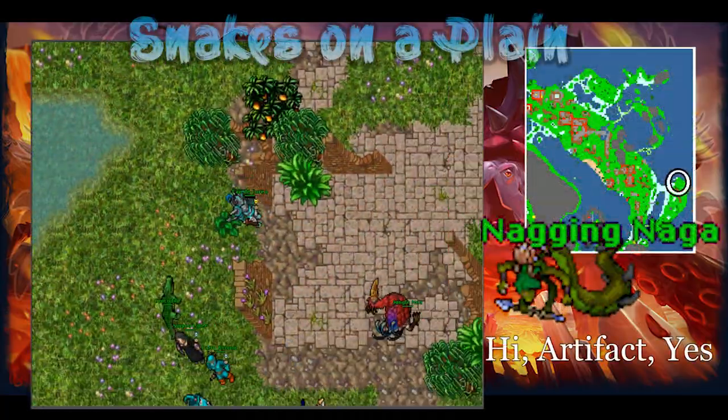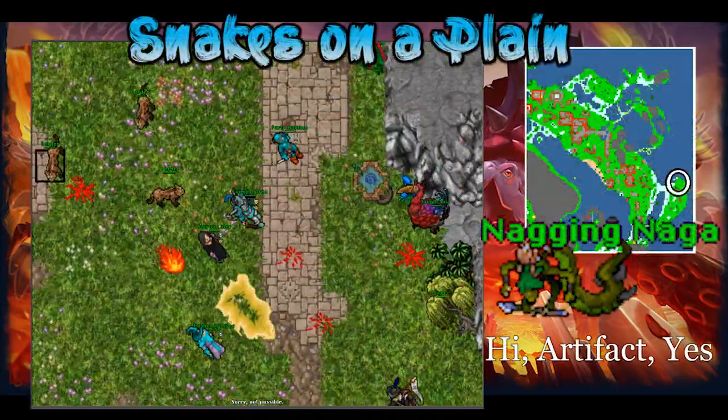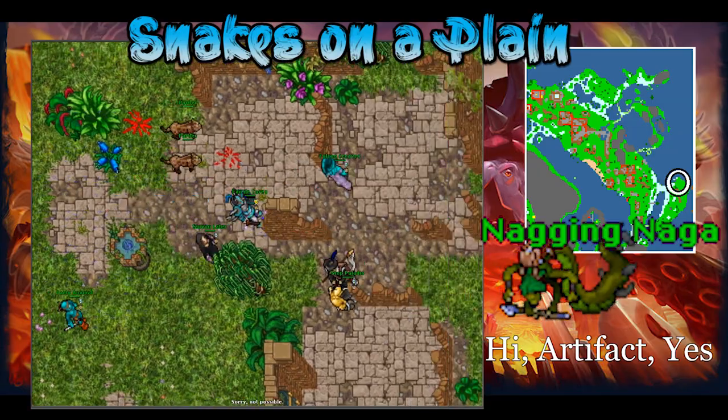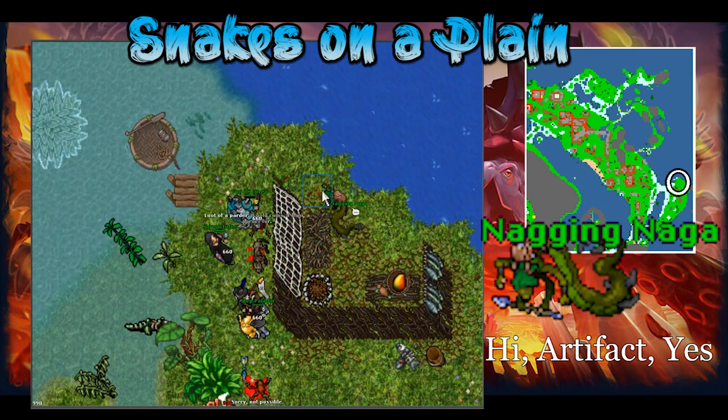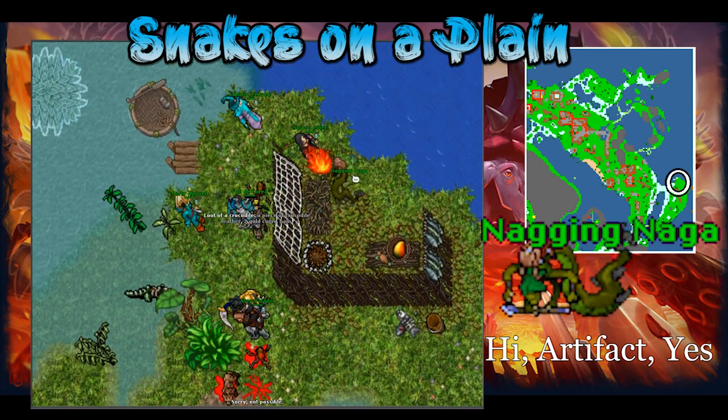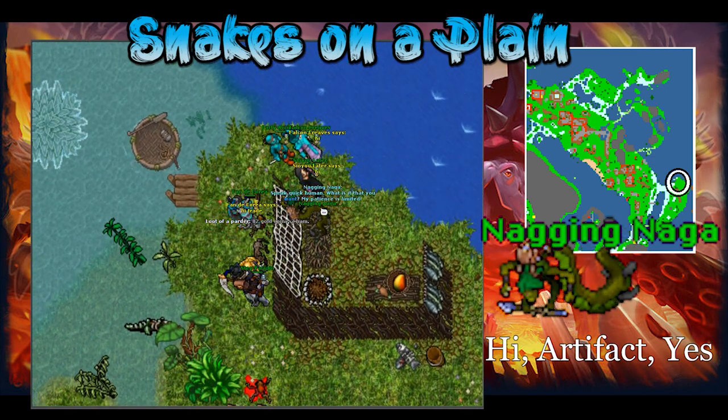Go back and report. For the next one, you need to go to Marapur and get an artifact from the Naginaga, located southeast of where Timira is. Say hi, artifact, yes. As long as you have fully completed the Within the Tides quest, she will give it to you, and then you just go back and report the mission.